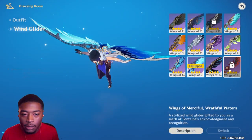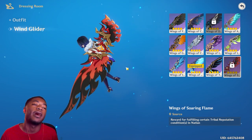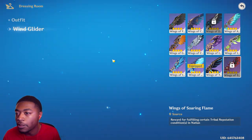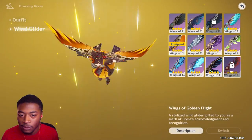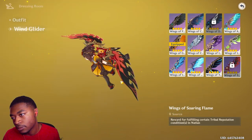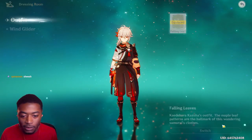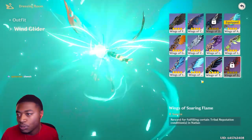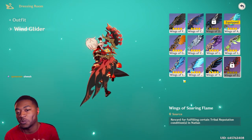Wing glider! Finally, man. Finally. A red one. Can finally have it match. Nice. Can finally have it match our red characters. Oh, that's great. That is great.